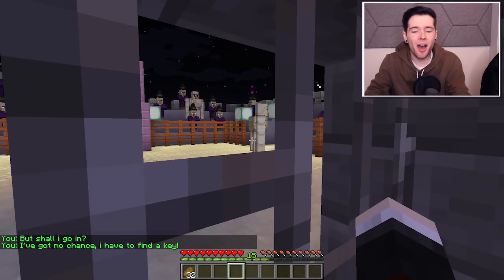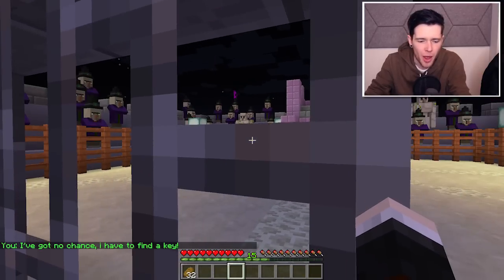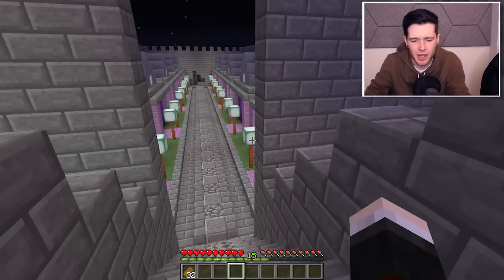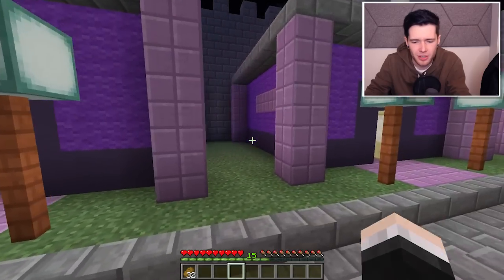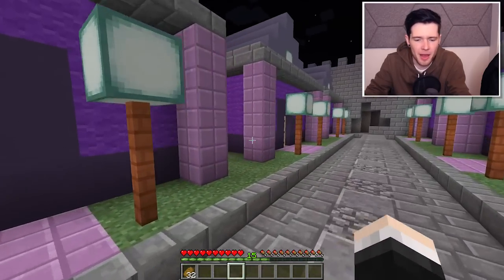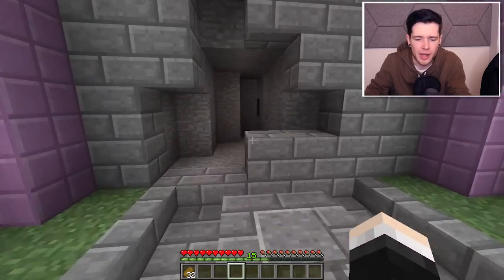I have to find a key. That iron golem just destroyed that zombie. Are they like betting on it as well? This is weird. It's like a Minecraft fight arena. It's so weird. I need to find a key. Where would I even find one? I'm guessing there's gonna be something in between these gaps, because there's nothing in these houses. Let me have a quick look, and I'll see you guys in a bit. If I find it. If not, we're dead.